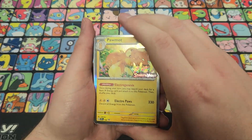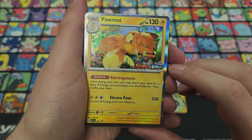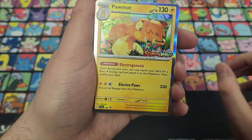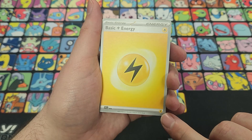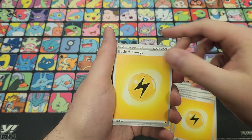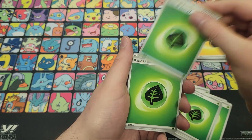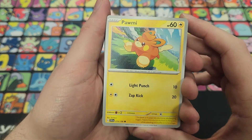Here is the promo — 130 HP Palmon, Stage Two, with that beautiful foil border and Scarlet and Violet stamp. The ability Electro Genesis lets you search your deck for a basic Lightning energy and attach it to this Pokémon during your turn. For two Lightning and a Colorless it does 230 damage, discarding all energy from this Pokémon. We've got ten basic Lightning energy and seven Grass energy in the deck — that's a lot of energy.